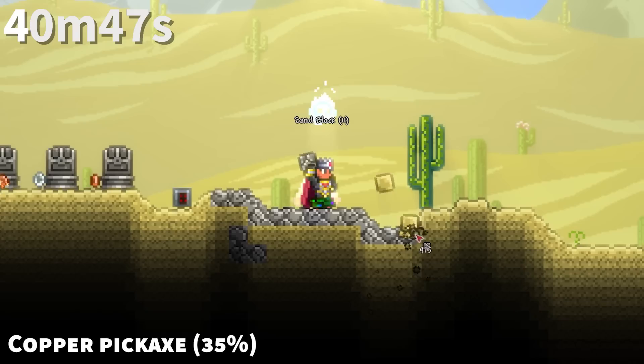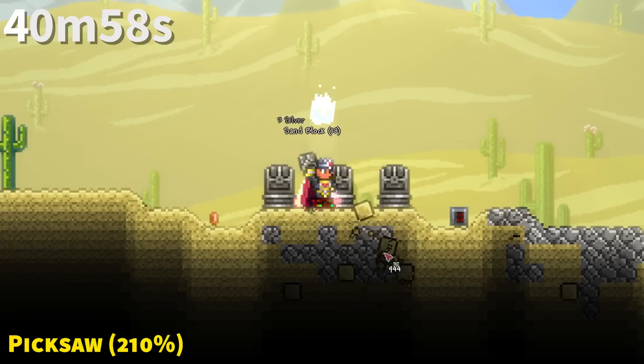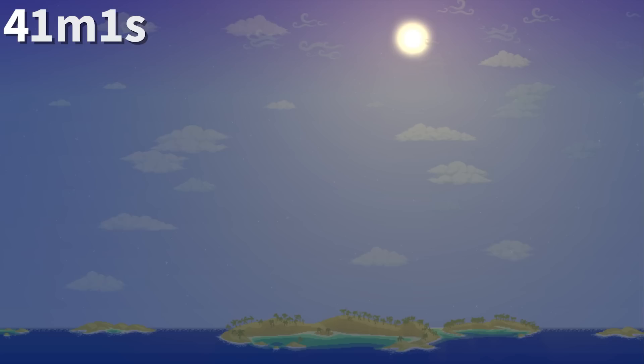Block swapping on sand only works when you have at least 110% pickaxe power. If you don't have this, you can only swap the topmost layer of the block — this applies to all gravity-affected blocks. However, this limitation is lifted for all pickaxes if you are swapping sand with another gravity-affected block, or vice versa.